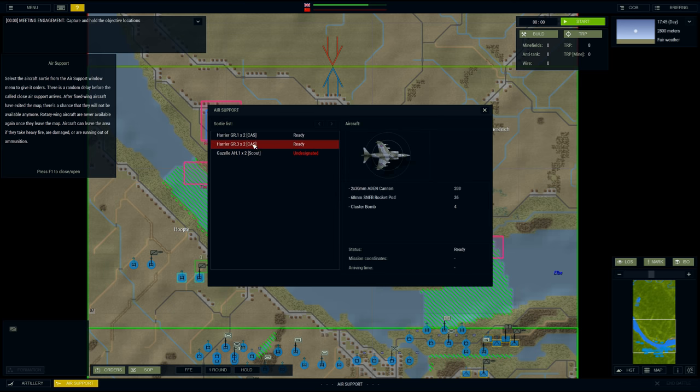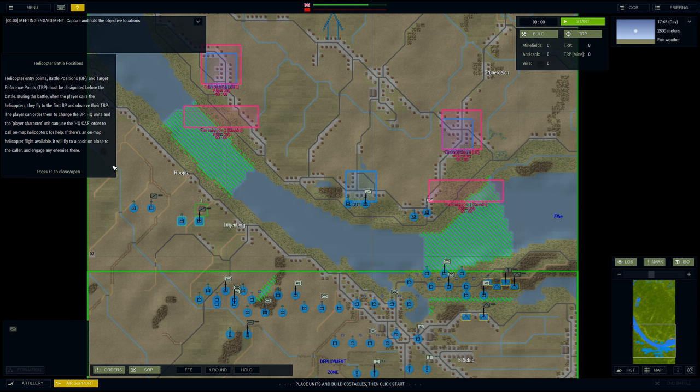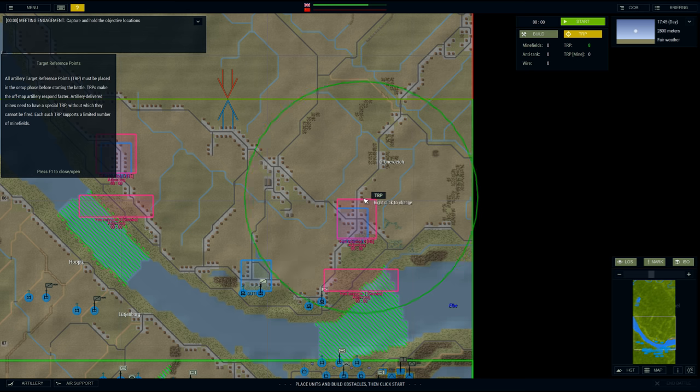Air support — select aircraft from the air support window and give it orders. There's a random delay before it arrives. Rotary wing aircraft are never available again once they leave the map. Helicopter entry points, battle positions, and target reference points must be designated before the battle. During the battle, when the player calls the helicopters they fly to the first battle point and observe their target reference point.